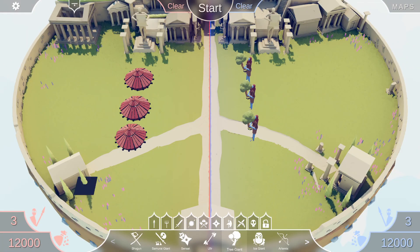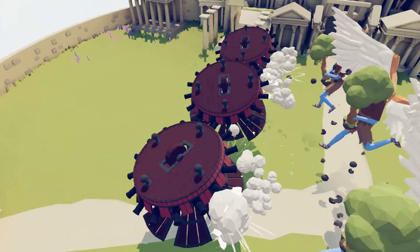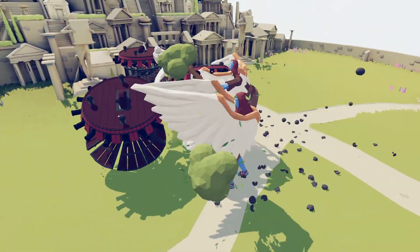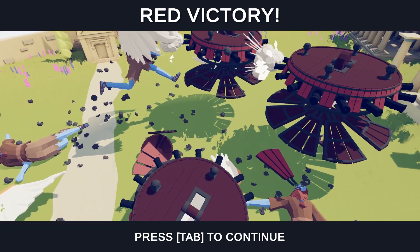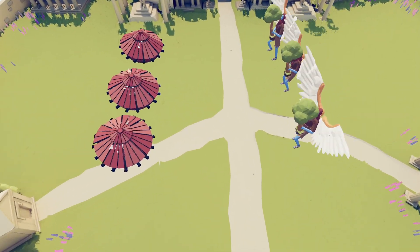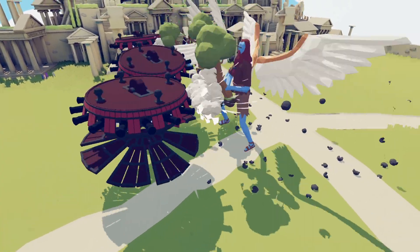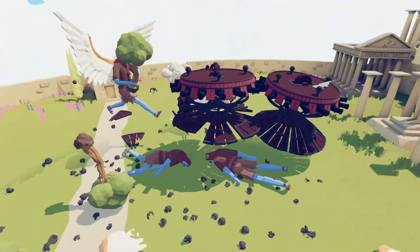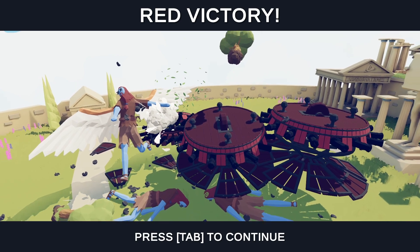Next up we've got the Da Vinci Tanks versus the Tree Giants — battle of the heavyweights, two 4,000 point units. Can they get turned over before the Tree Giants get in? Can the Da Vinci Tanks take them out before they get battered to pieces? Da Vinci Tanks take the first round — this is the first close one we've had pretty much the whole tournament. 1-0 to Da Vinci Tanks. Da Vinci Tanks have found a whole new lease of life as upside-down flying machines. Tree Giants are gone.